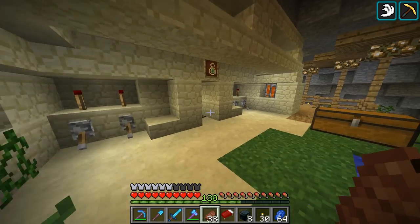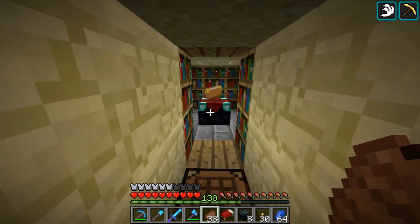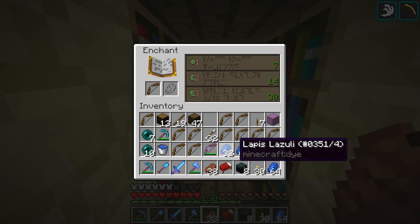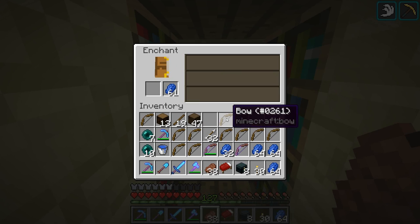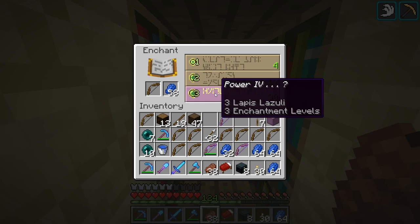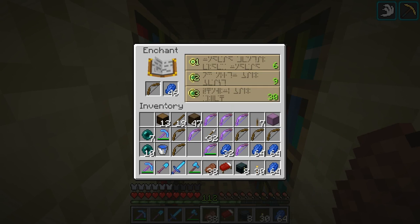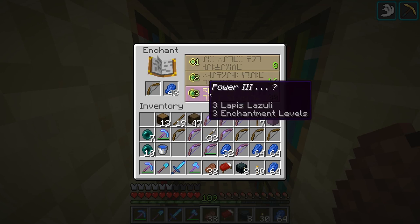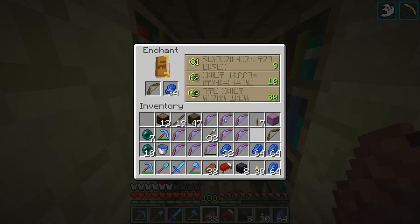All right guys, let's do this. We got 130 levels to spend - it's going to be the biggest enchanting spree I have ever done. Whenever I get over 100 levels, I save them. I want to see how many I can get, and then I always just die and lose everything. Afterwards it's like, why did I do that? Why didn't I just spend them? It didn't make me feel good when I lost them. So this is the first time I'm actually going to spend them when I get over 100.